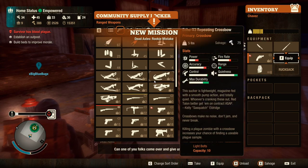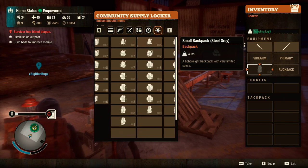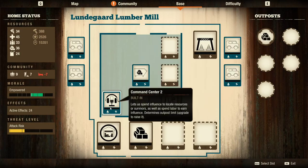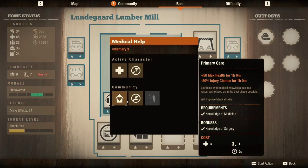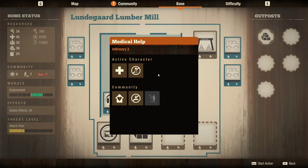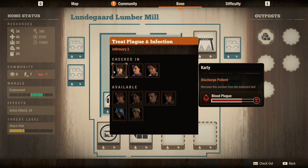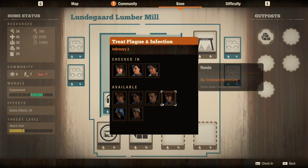Can one of you folks come over and give us a hand? Yeah, go do it. I need to switch people again. It's just all my people keep dying and I'm frustrated. Literally everyone's sick at my infirmary — I just have so many sick people. That's kind of sick though. I guess I'll fill her up. Are they getting healed? They are, right? Takes a little while, I guess.